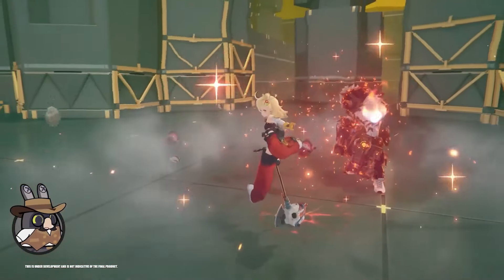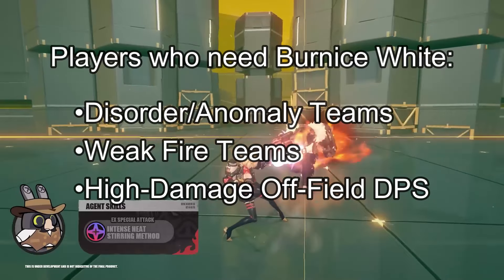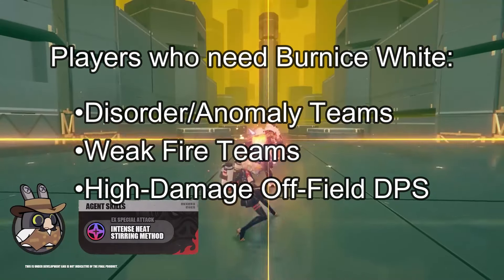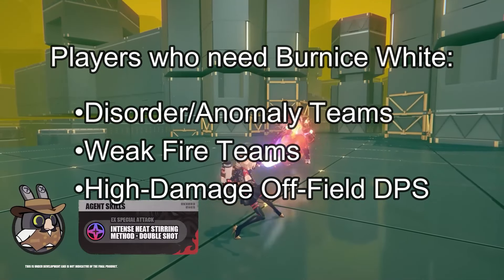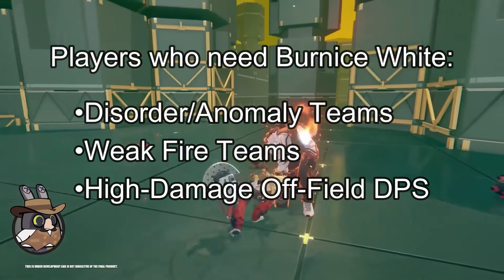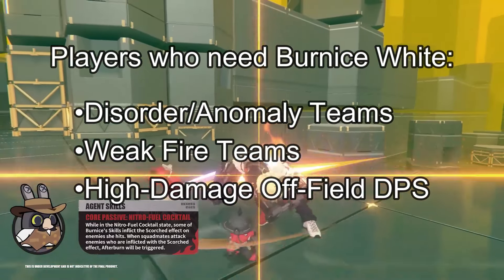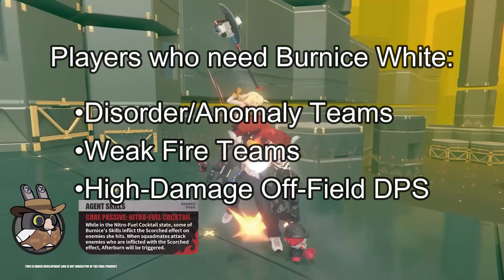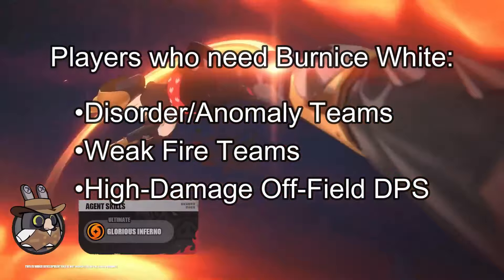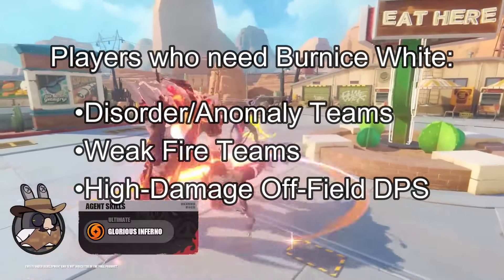She's a strong choice for players needing high off-field DPS or those looking to improve their fire anomaly setups. Players who need Bernice White include those building Disorder or anomaly teams — her off-field damage and synergy with fire anomaly can greatly enhance output. Players with characters like Jane Doe or Grace Howard who lack another anomaly DPS should strongly consider Bernice. If your fire element teams are weak, Bernice offers a powerful upgrade, consistently dealing damage even while off-field. Bernice also excels in strategies focused on continuous damage, contributing to team DPS without being the active unit, making her valuable in DPS-heavy compositions.